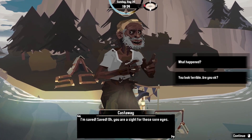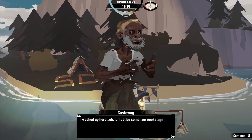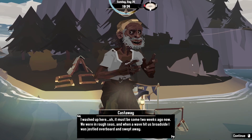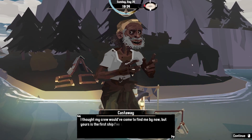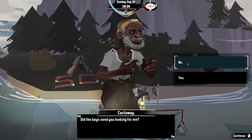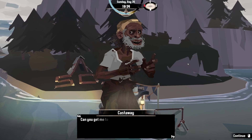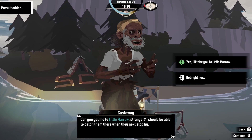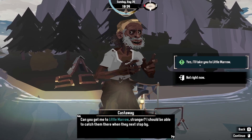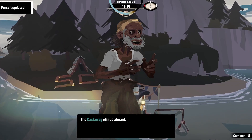I'm saved! I'm a sight for these sore eyes. What happened? 'I washed up here - it must have been some two weeks ago. We were in rough seas and a wave hit us broadside - I was jostled overboard and swept away. I thought my crew would come find me, but yours is the first ship I've seen pass by. Can you get me to Little Marrow? I should be able to catch them there when they next stop by.' Yes, I'll take you to Little Marrow - no problem. The castaway climbs aboard.